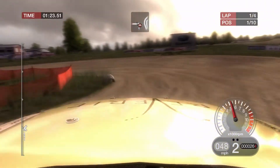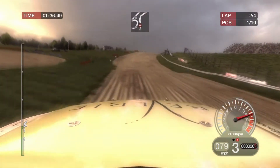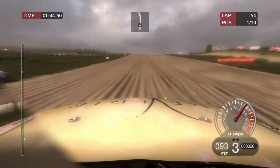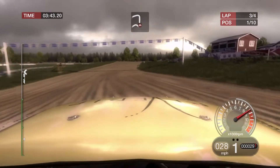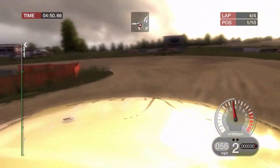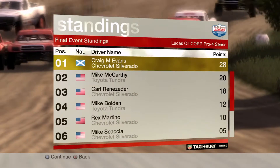We're coming around to end lap one in first place and I'm pretty sure it's that Carl guy behind us. His surname is... Rindis or something. Our championship rival is not in the top four — we can take it easy. Did I just see someone rolling towards me upside down? I swear I just saw the underside of a Pro 4 truck coming flying at me there. Around the last corner we go — another easy win. That one was definitely not in any doubt. I think I was gifted it from lap one, and then Carl finished in sixth place. That was a nice championship victory.